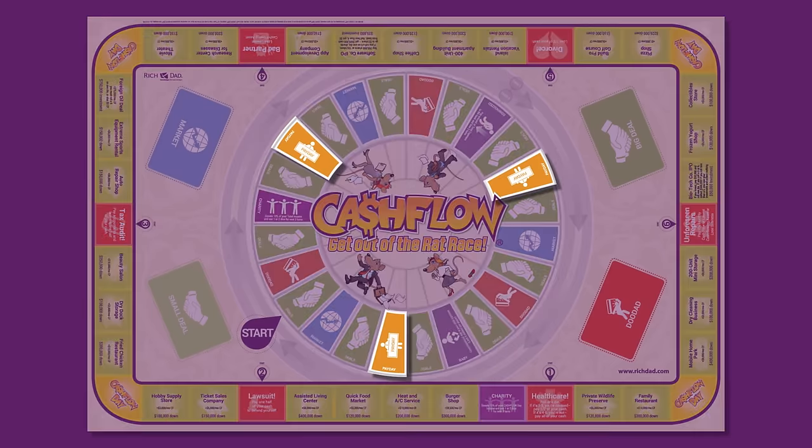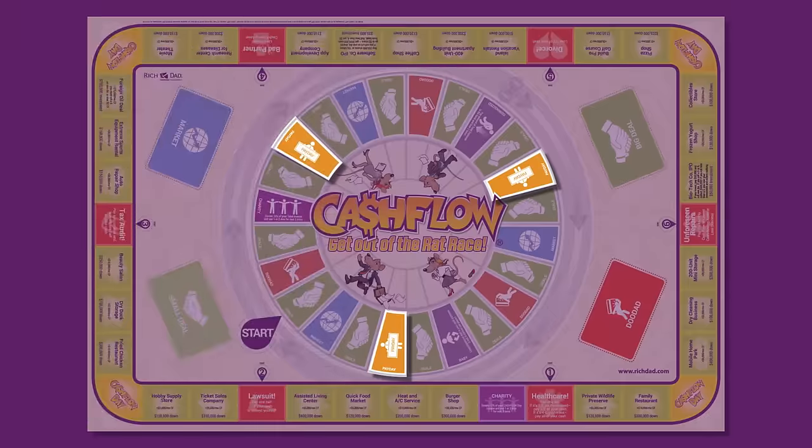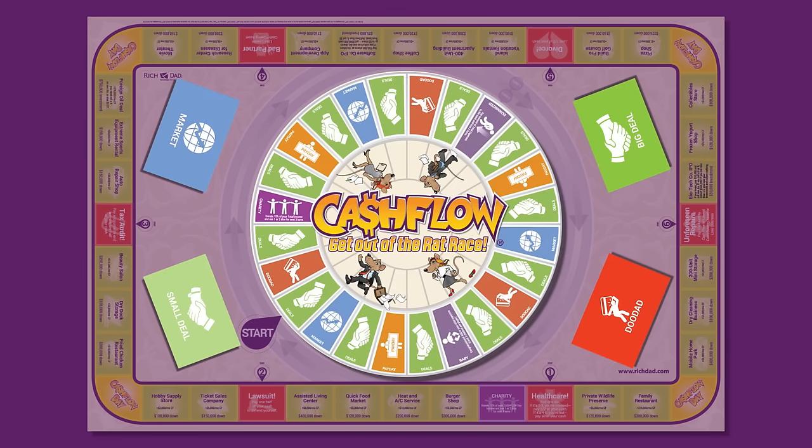If you land on or pass a payday space, add your monthly cash flow to your cash ledger. If you land on a big deal, small deal, market, or doodad, draw that type of card and read it aloud.